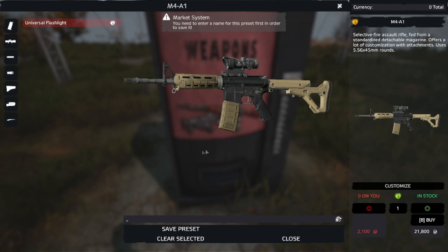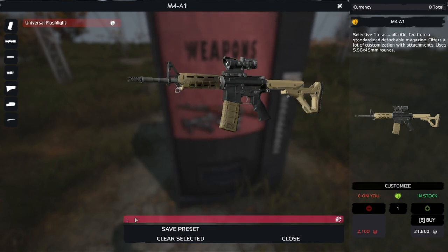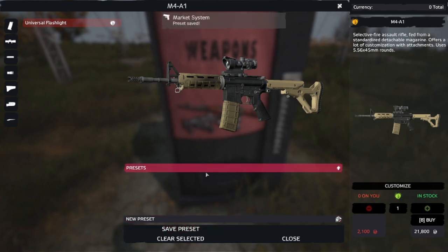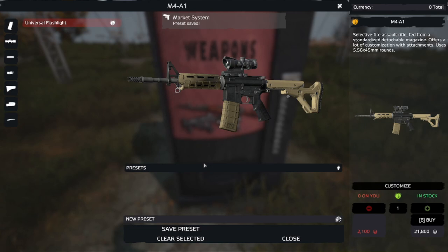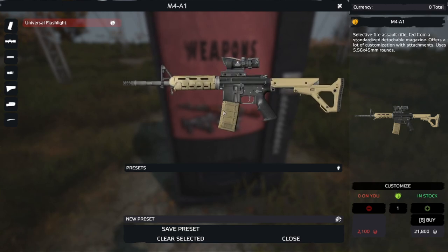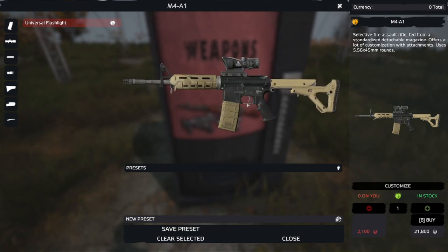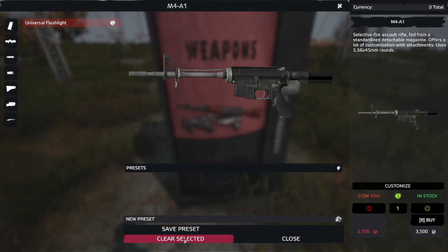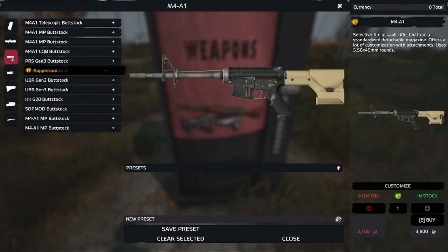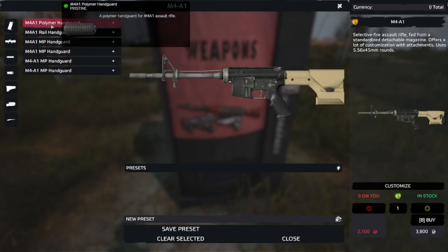When you have your M4 set up how you want it, you can save this as a preset in the trader. Go down here and call it whatever — I'm just going to call it M4 — then hit Save Preset. That saves it in the trader so the next time you come back and want to buy the same M4, you can just go up to it and instantly buy it without having to kit it out again. If you want to change it up, just hit Clear Selected and it'll clear everything off, then you can redo it however you like.